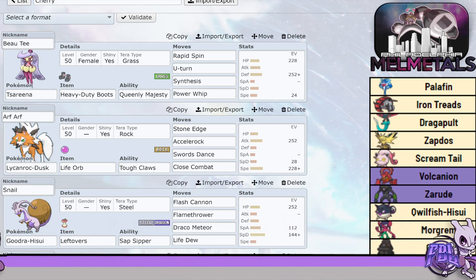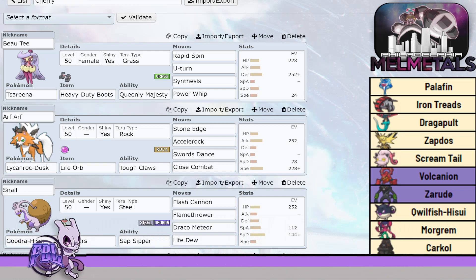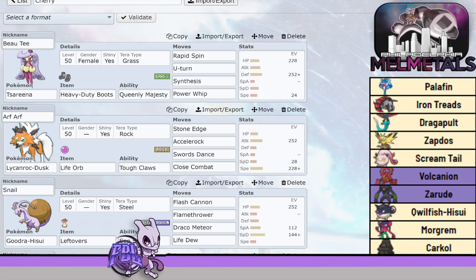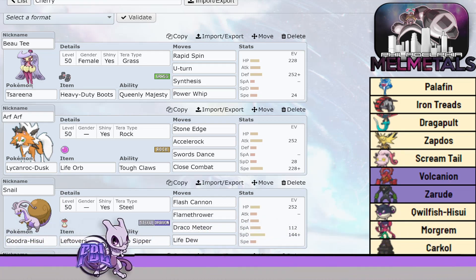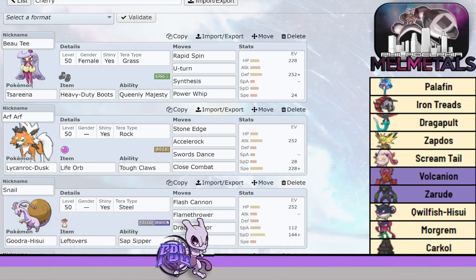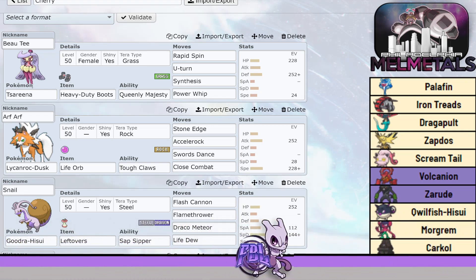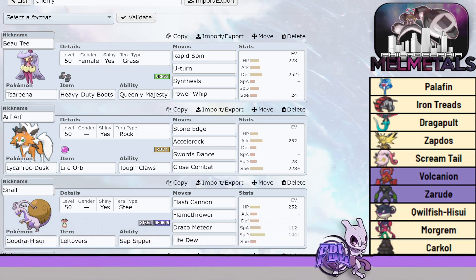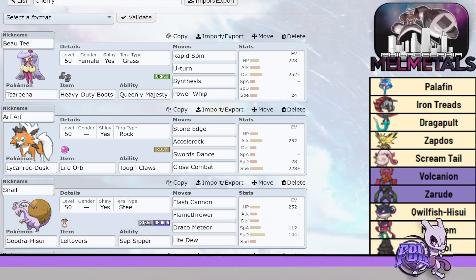We have Serena, which is going to be max defense, a lot of HP, and a little bit of speed to outspeed no-speed Volcanion. We have Rapid Spin, U-Turn, Synthesis, and Power Whip — Rapid Spin for hazards, U-Turn for momentum, Synthesis to heal, and Power Whip to put things in range and be a nuisance. Serena can swing on Palafin, Treads, and Volcanion. It's a Grass Terra type to get extra damage out of Power Whip.